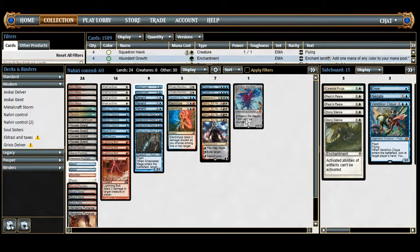Now that we understand the win condition, let's talk about how we establish dominance. Starting with lands — the most arguably important part of any deck. We have 24 lands. Being a control deck, we want to hit most of our land drops.